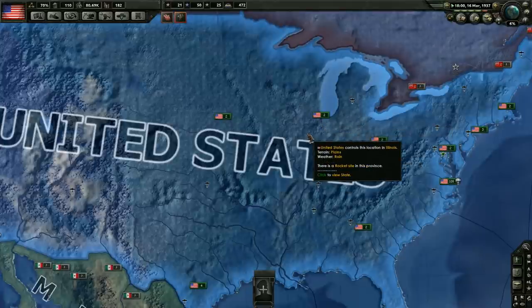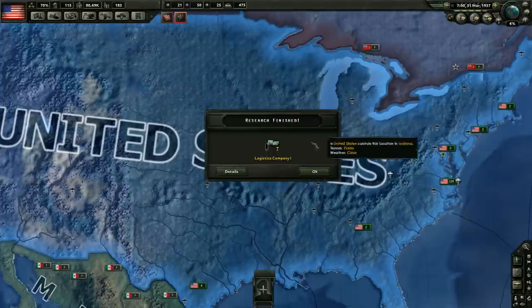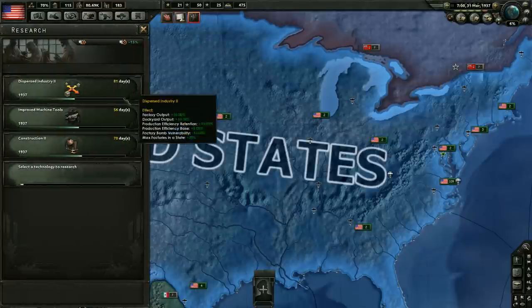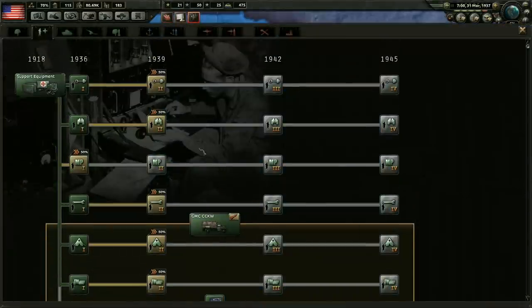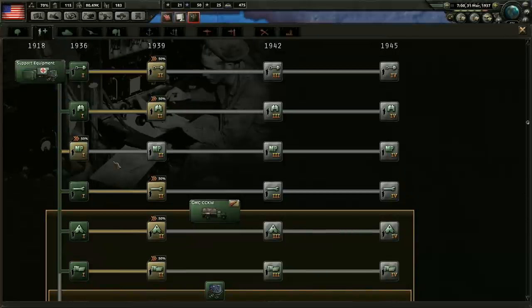Those close air support planes get shot down all the time, so it would be nice to produce them a little bit quicker. Plus you get three national focuses as opposed to just two, and one of those strategic bombing focuses is only range for your strategic bombers. The main targets we're going to be trying to bomb is Germany, and we can do that from the United Kingdom. One thing that range does help with is that the UK's air bases get completely filled up, so a lot of times you aren't able to strike from there without facing a penalty. But I think air support is still the better route.